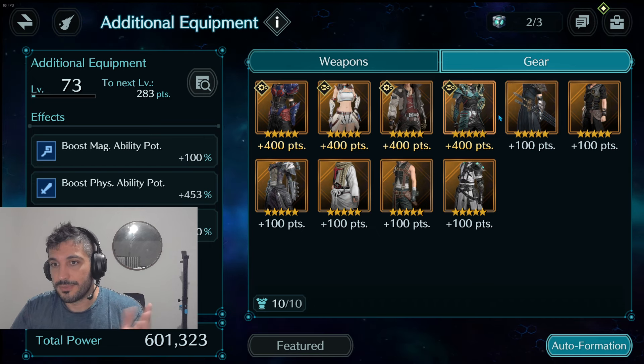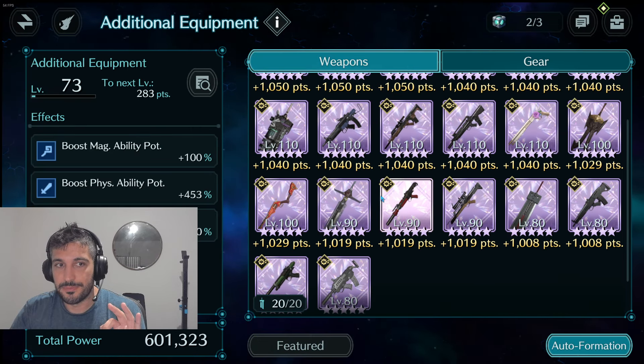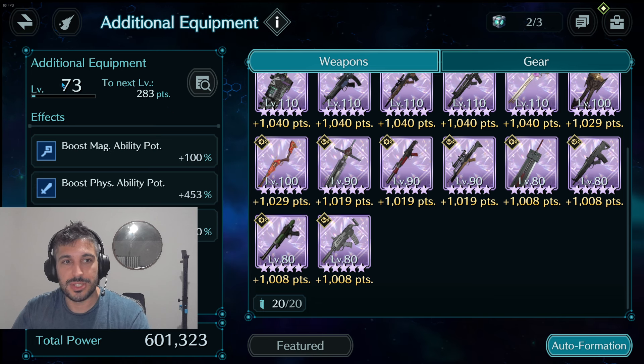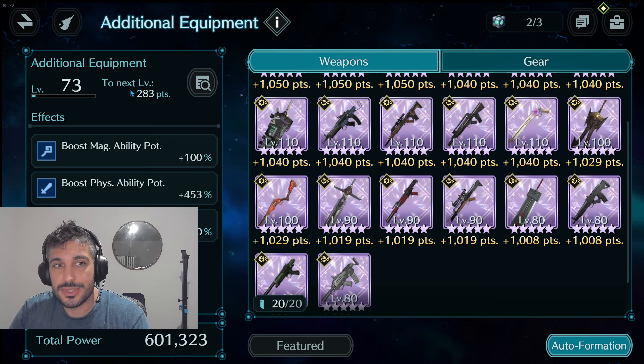I have a lot of things but not everything. Click Auto Formation and go for points — it's extremely useful. Basically I was leveling up some weapons to get to 73. I'm considering leveling up even more weapons to get these 283 points.